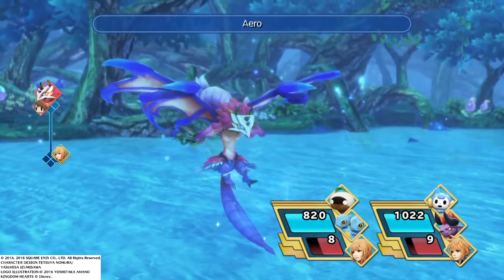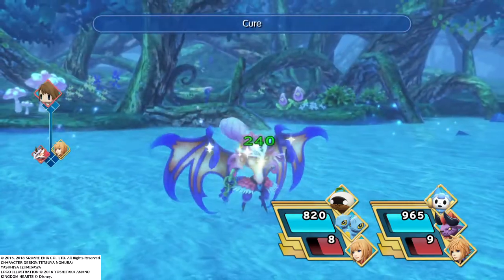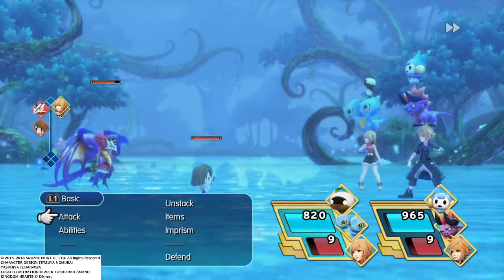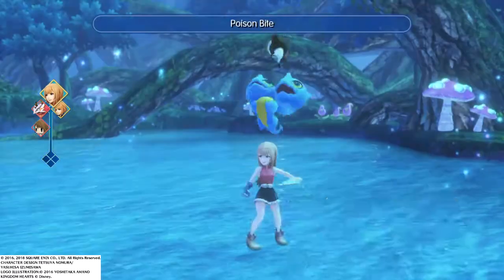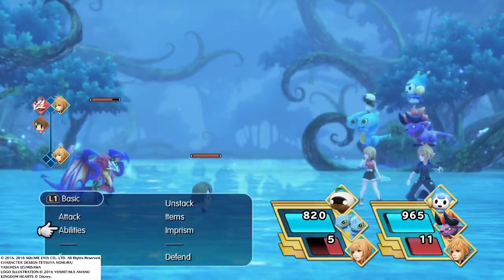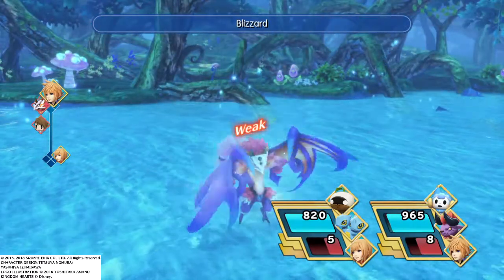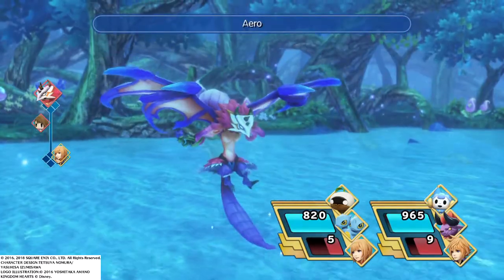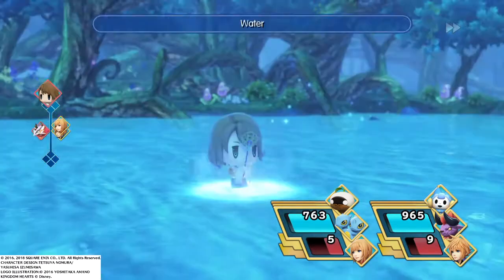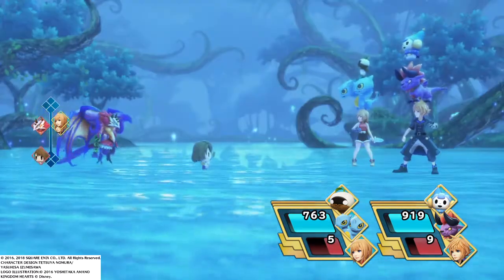It's weak to ice — good thing I resist that. She's healing it. Let's speed up my turn. Poison fight — come on, poison it. No such luck. Maybe if we can out-damage the heal. Glad we resist wind. Glad we resist water.